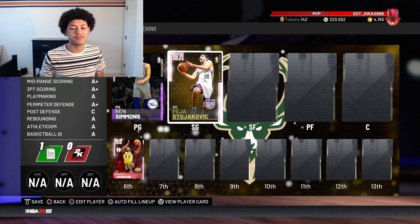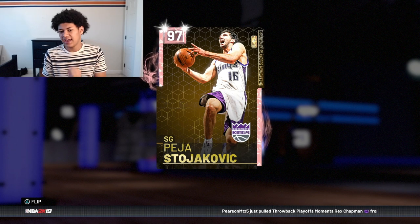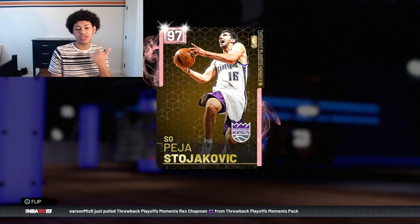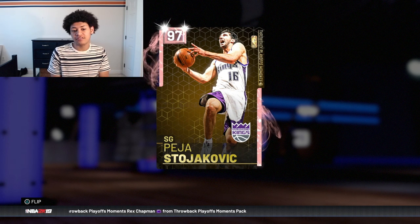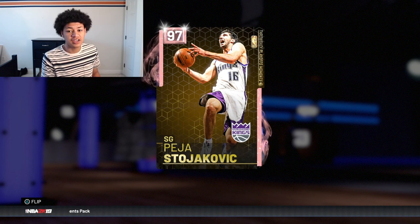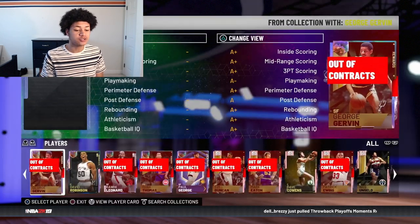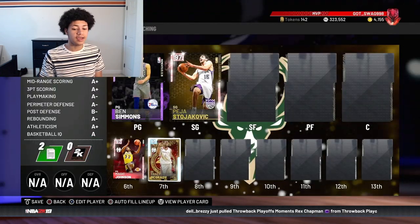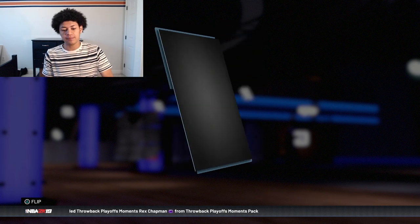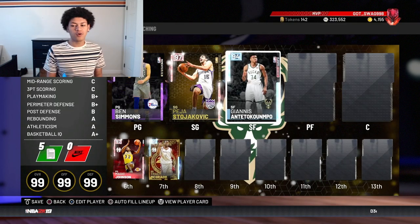Moving to shooting guard, we have a Pink Diamond Peja Stojakovic standing at 6'9", the tallest shooting guard in NBA history. The Pink Diamond just came out yesterday so I figured you guys want to see some gameplay of him. Coming off the bench at shooting guard we have a 6'8" Diamond Tracy McGrady — my favorite player in NBA history — the second tallest shooting guard in NBA history.